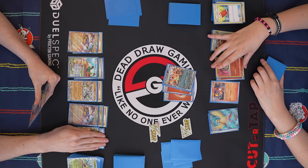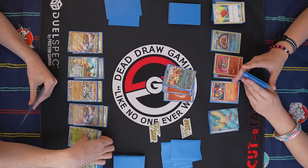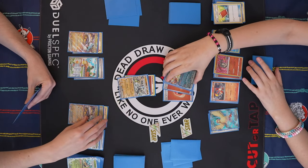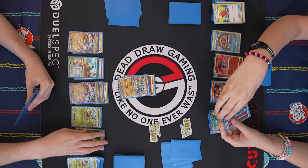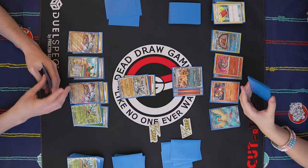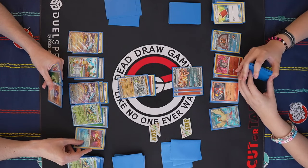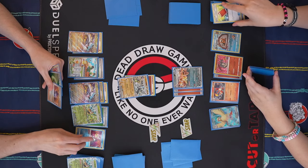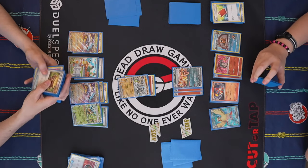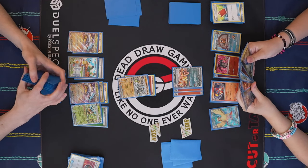So I don't have a guaranteed Ogerpon response. You can promote Cornerstone. Oh, it's one Retreat! All Ogerpon have one Retreat cost — I just assumed it was a Fighting type. Draw for turn. I think I'm good to bench Ninja here. I guess I should technically Nest Ball first, just take a peek — what's his energy? Count Grass, Lightning, Grass, Grass.